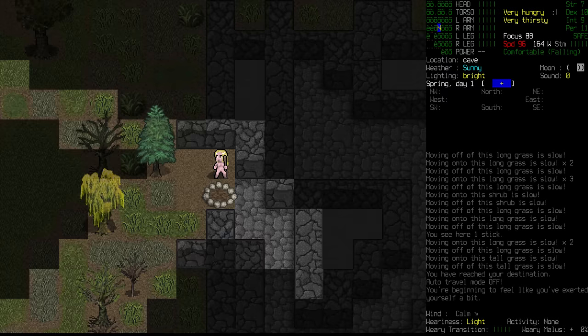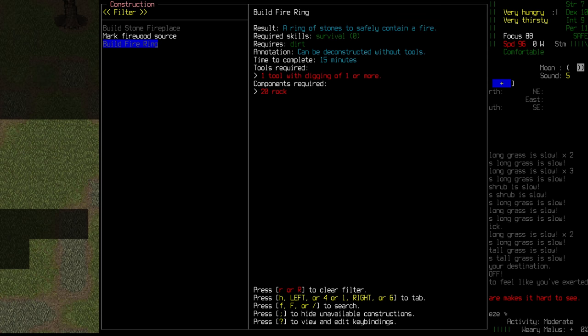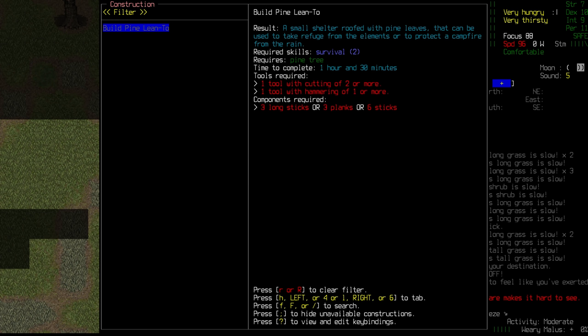I have done a few mechanical tests off camera, and the cold hard ground, even with a fire, isn't enough for one to be able to have a decent sleep at all. I've been looking through what we are actually able to craft right now. We have this great big pine tree here, and jumping into our construction menu, if we search for pine, we can actually make a basic pine lean-to.